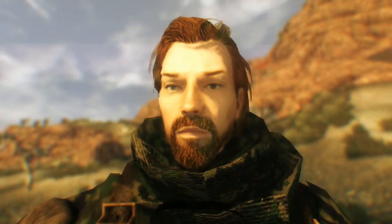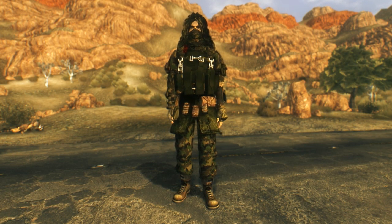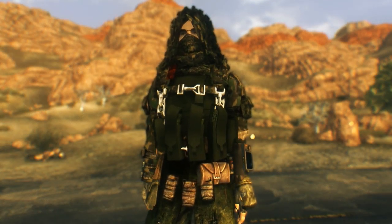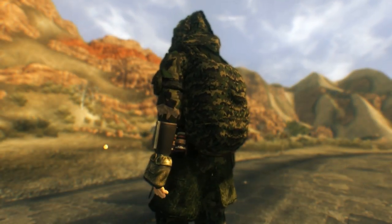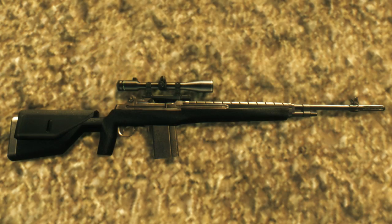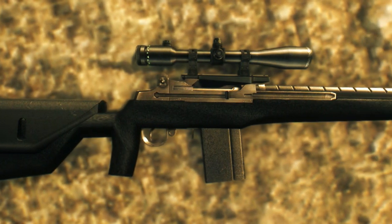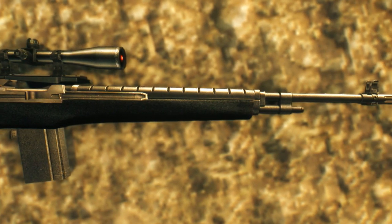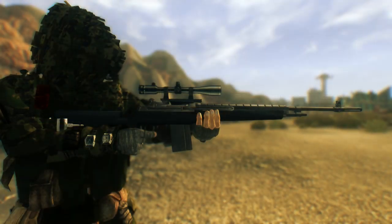Next up is the Ghillie Suit, which comes with two weapons as well. The Ghillie Suit contains a hood, mask, suit, and a backpack for all your Ghillie Suit needs - perfect for when you're trying to go to the grocery store but you don't want your friends to see you. The first of the two rifles added is the M14 Sniper Rifle - a pretty sly looking sniper rifle. Very nice. Just good looking on all fronts - mesh and texture. This is a port, the mod author did state.